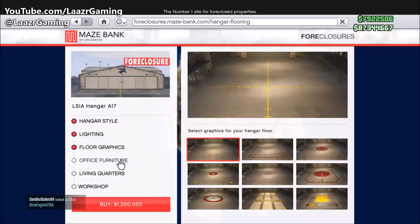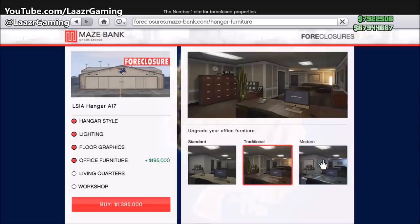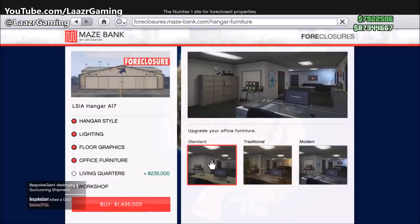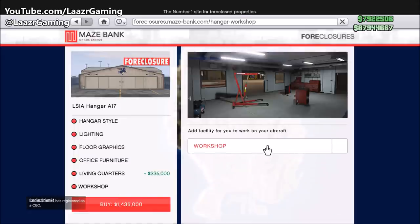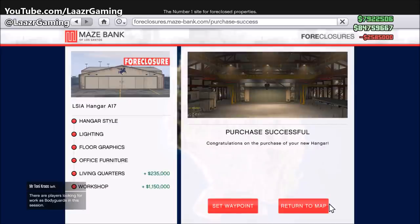The next option is office furniture, similar to our offices — you can choose Maze Bank or Arcadius Business Center style, with three options: standard, traditional, and modern. If you're looking to get some of the new vehicles I'd save your money for now, check out my videos first, then make your purchases. You can also add living quarters, which I'd definitely recommend as it lets you spawn at your hangar, saving time.